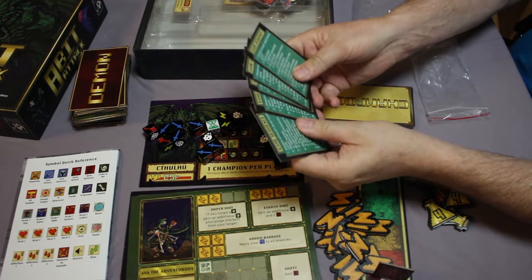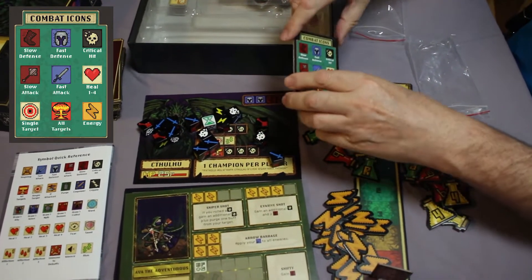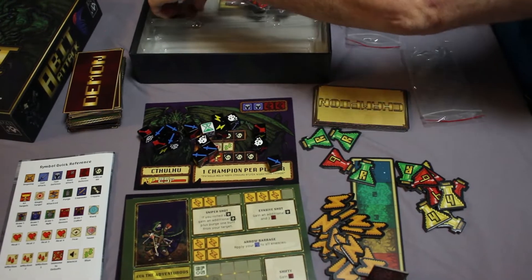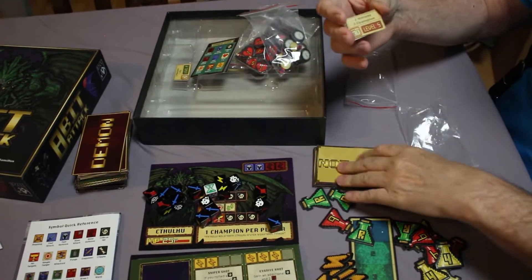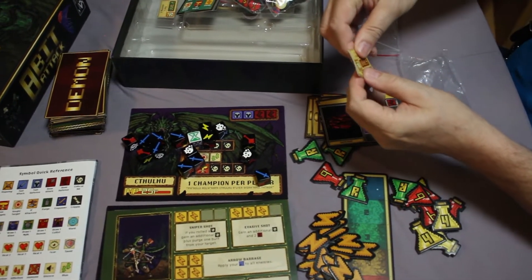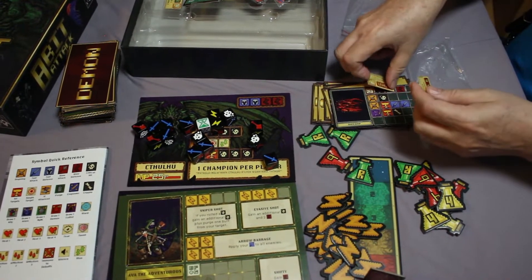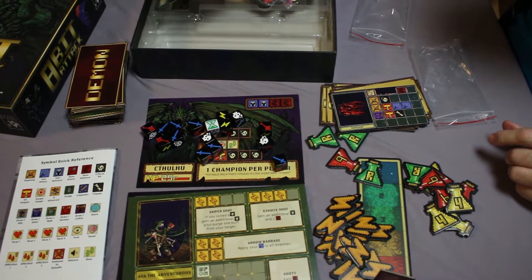Hint cards! So everyone can tell what the game sequence is and also some quick combat icons to know what things mean. For example, you can see in the combat icons these are Cthulhu's armor — he has a lot of it. These little cards here are the cards to pick what assault you're going to play. They go on the champion's card at the top. So if you're in a level five assault, you'll replace these hit points with this and it'll be level five — he'll have 30 hit points. There's seven of these, one for each assault. Those are the hit cards.